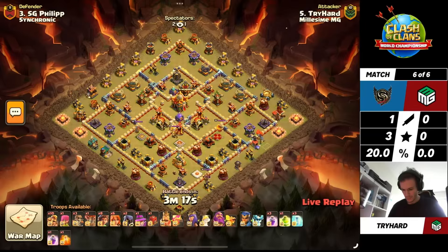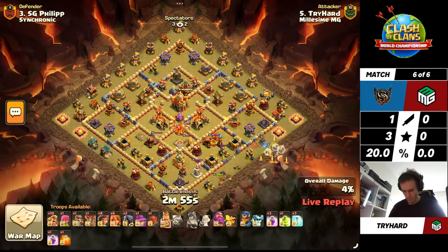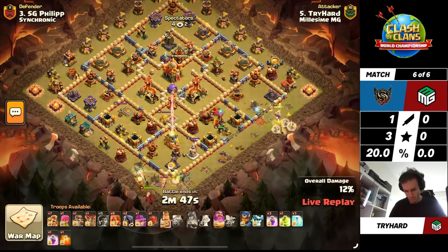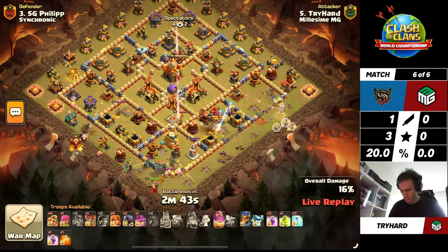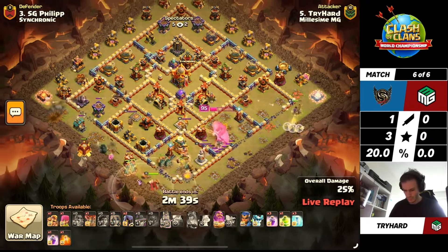TryHard wants to turn it around with a triple of his own, coming in with the Root Riders and the Valks. We're seeing the gem spell paired with the King now, not taking an Overgrowth. Seeing so many of these attacks using the Healer Puppet and the Frozen Arrow on the Queen, so she pops her ability the moment she drops and spawns the Healers, then will immediately need to get some tanking in position to get through.